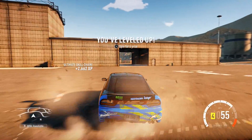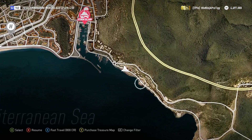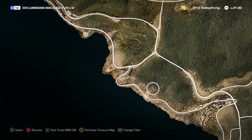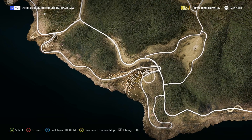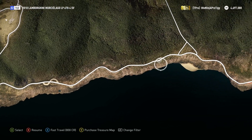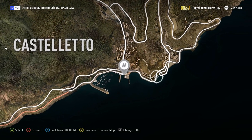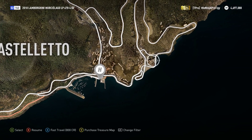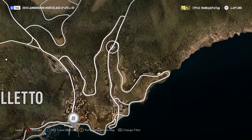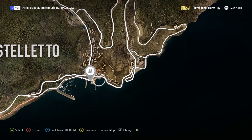Coming in at our number one spot, also from Forza Horizon 2, is the Nice to Castelletto Beach Road. There's just something about this road that is perfect in every single way. It's super long, has super fast sections, super slow sections for drifting, high-speed drifting, low-speed drifting. You can take anything on it — just cruise and look at the beach and mountains, or take a drift car and drift the entire thing. If someone only had five minutes with a Horizon game, I'd put them on this road.